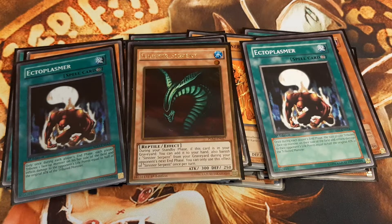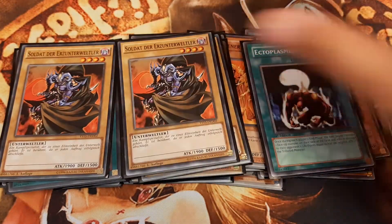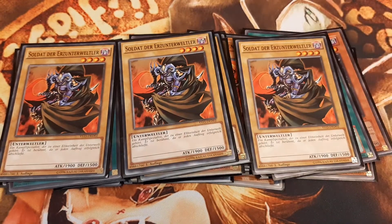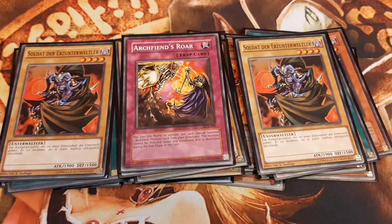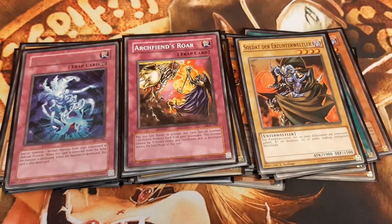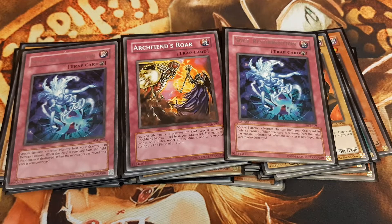Even though it uses up our Normal Summon for the turn. In Goat Format, Normal Monsters and Archfiends in particular have their own revival traps. Normal Archfiends can make use of both. I play one Summon Skull and Triple Archfiend Soldier, one Archfiend's Roar to revive the Archfiend Soldier, and double Soul Resurrection to revive any normal monster in defense position.